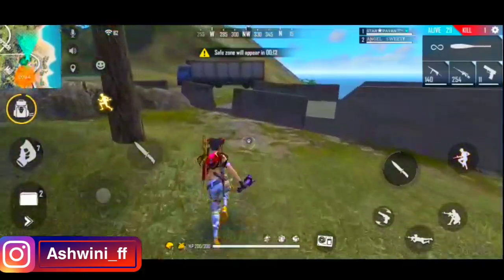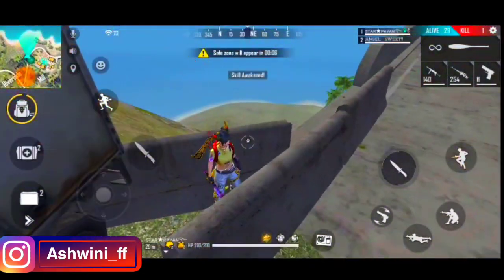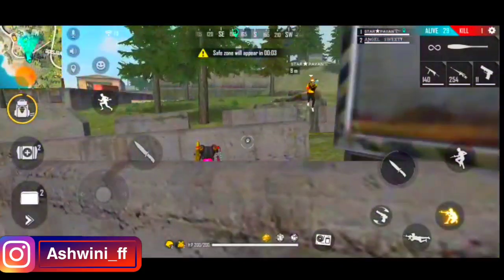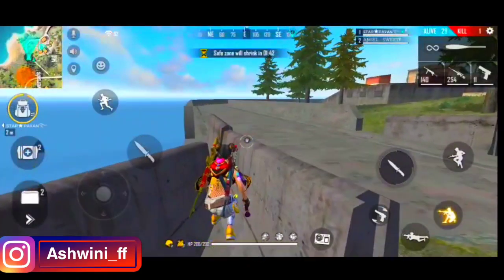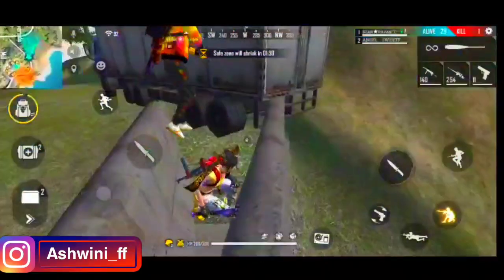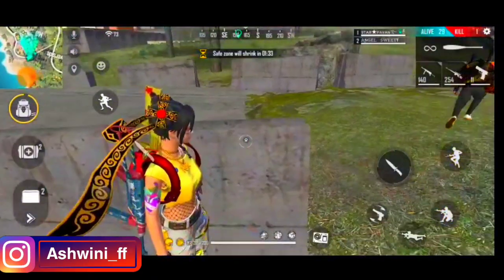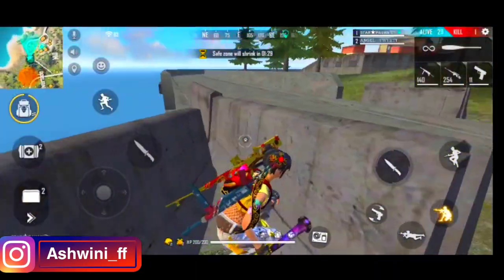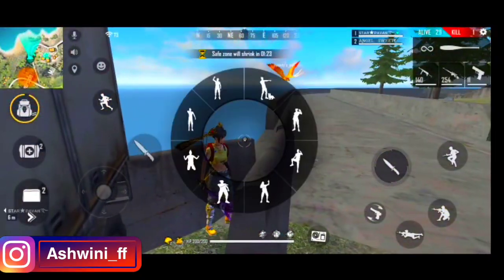So guys, the first hidden place is here. I have to go to Milkyrides to check it out. It's one of the best hidden places because there are a lot of enemies. I have to find a lot of enemies and find a place — also a lot of enemies. There is no other side of it, but I don't have to know it.